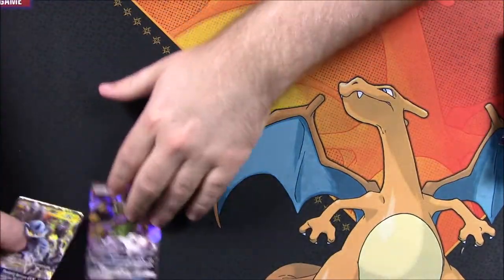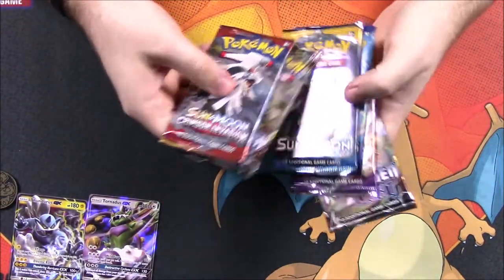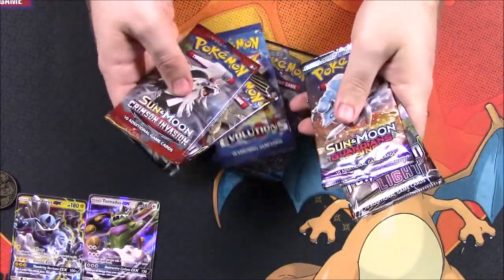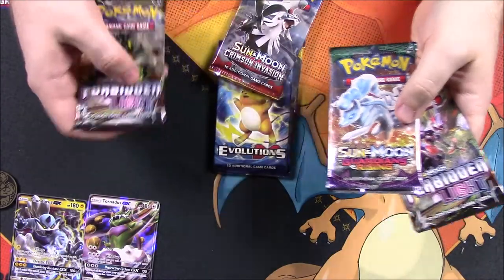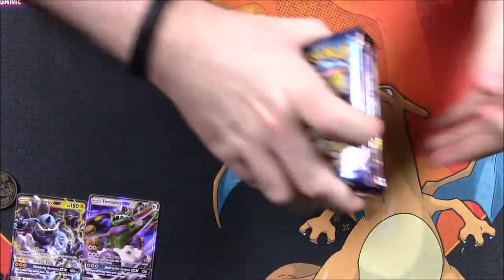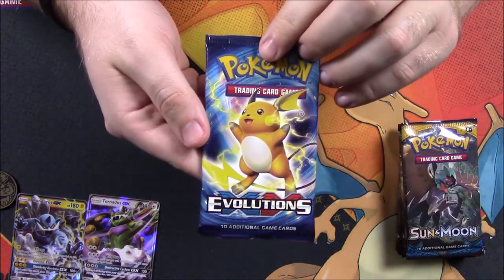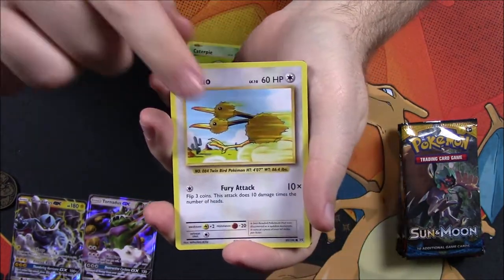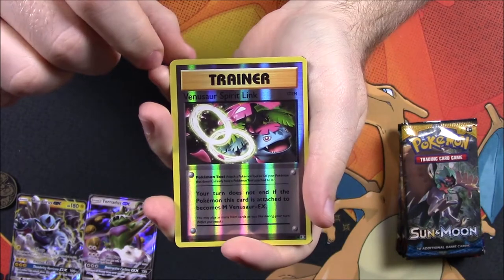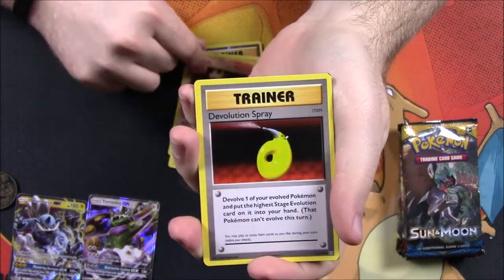Now we're going to be opening our packs. I'll try and do them in the order they came out in — I can't ever remember which is Crimson Invasion or whatever the other one is first, but we'll just start. So opening up our Evolutions pack: we've got a Drowzee, Caterpie, Doduo, Pikachu, Machop, a reverse holo Venusaur Spirit Link trainer, and an Arcanine as the rare.